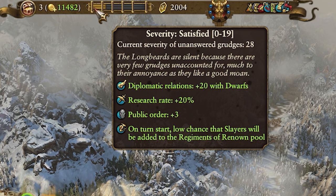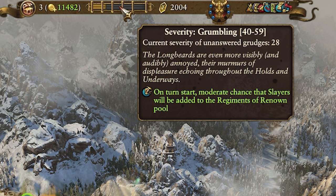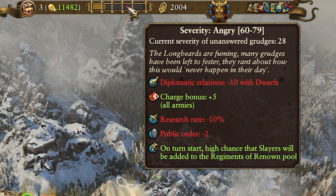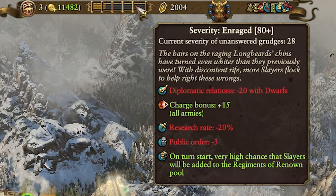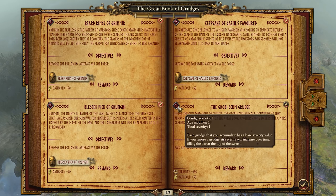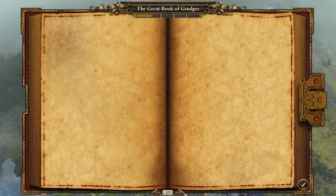The Book of Grudges has had a total rework to be more of a scale with two ends rather than a progress bar. It has five tiers: satisfied, irked, grumbling, angry, and enraged. The higher the tier, the less happy your faction and other Dwarfs are with you — more diplomatic penalties, a reduction to research rate and public order, but it does grant an increase to charge bonus and additional slayers in your regiments of renown pool. Lower tiers offer bonuses to all those negatives, but you miss out on the charge bonus and free slayers. These changes make it more of a give and take rather than being straight take if you can't correct a grudge immediately. Severity is also worked out via the severity of the transgression and how long it has been since the action — enemies raiding you is only one, while enemies taking your settlements is five, and the longer you leave them the worse they get.